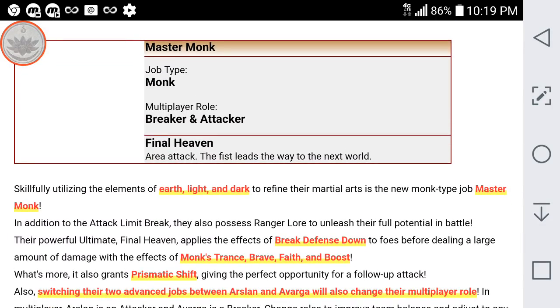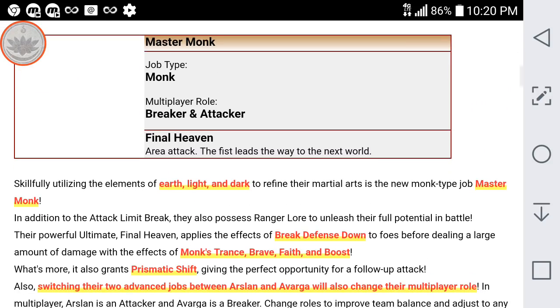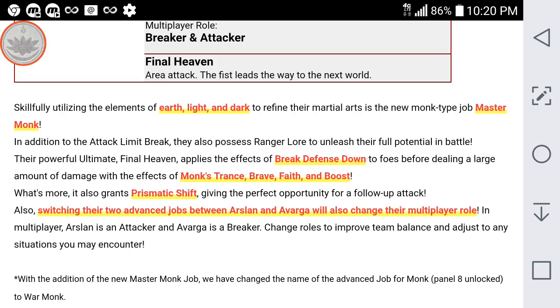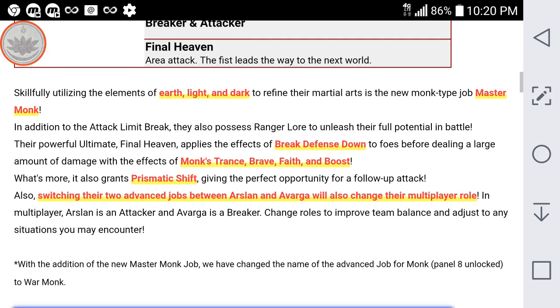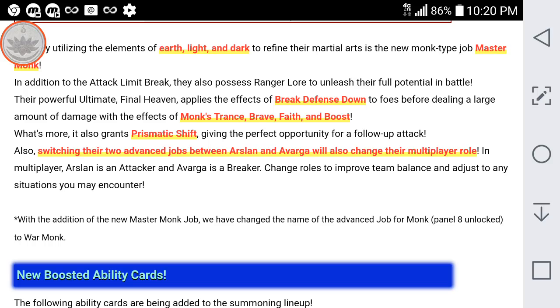Here's the Master Monk. It can be a breaker or an attacker, but like I mentioned in my last video, it's going to really shine as a breaker — not so much as an attacker. I'm actually a little worried to see some bad Master Monk attackers in multiplayer. As a breaker, though, he's going to be busted — the best breaker for a while in global for sure. His ultimate is called Final Heaven, which I love. Area attack, fists that lead the way to the new world. He is earth, light, and dark type. His amazing ultimate gives him Break Defense Down as well as Monk's Trans Brave Faith and Boost, which is unbelievable. You can also change his role.